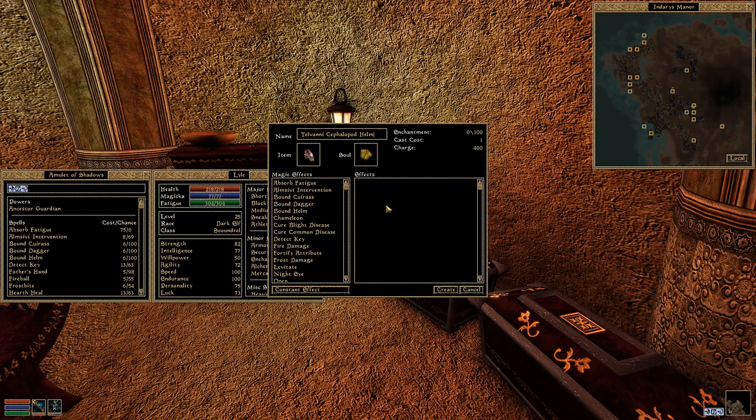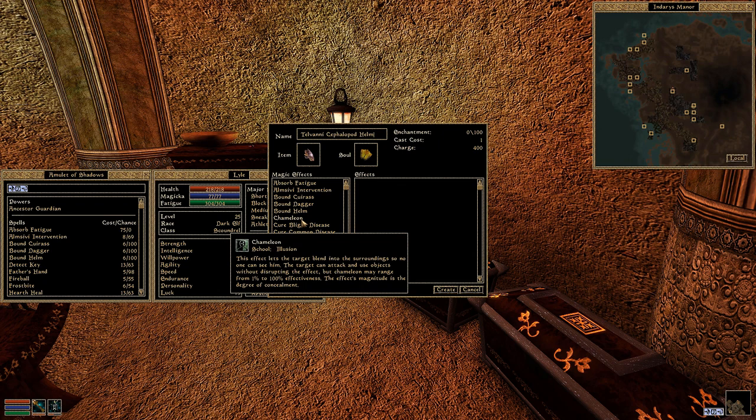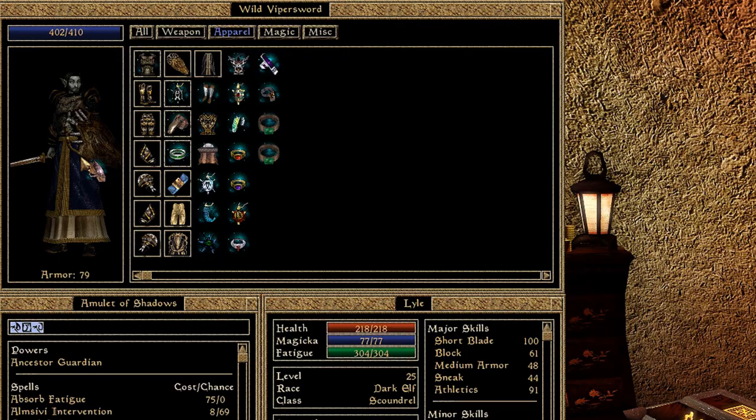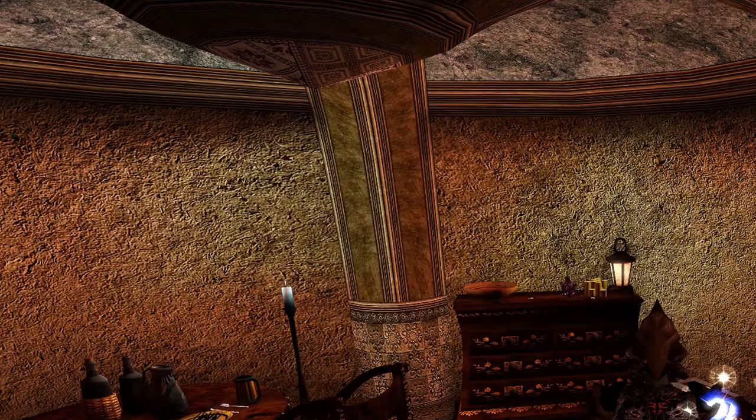Before we move on, there's one important game-crashing bug to know related to Bound Armor. If you create a Bound Armor effect as a constant effect enchantment on an equipped item that occupies the same slot, equipping such an item will crash your game. The same goes for items that could contradict one another — so don't put a Bound Helm effect on your boots if you're already wearing a helmet with Bound Boots. If you're determined to use these constant effect enchantments, just enchant items that don't already have Bound versions, like pauldrons or greaves — it's the safest thing you can do.